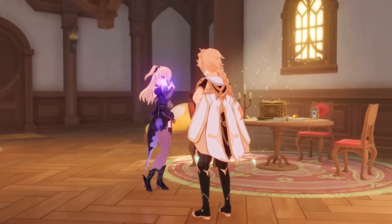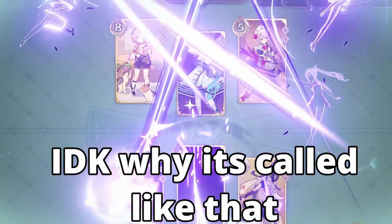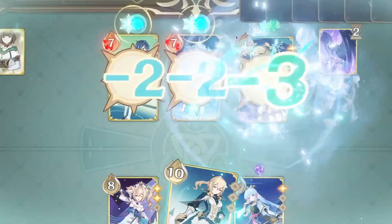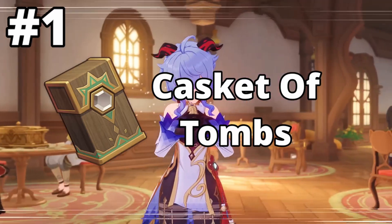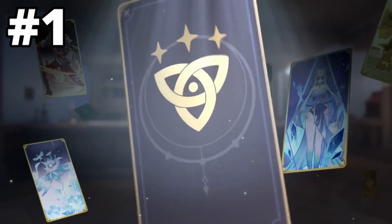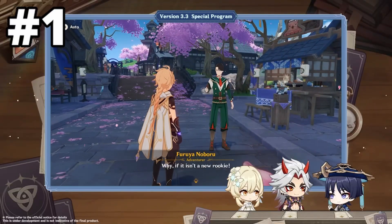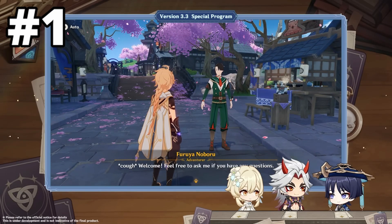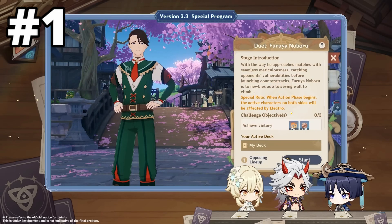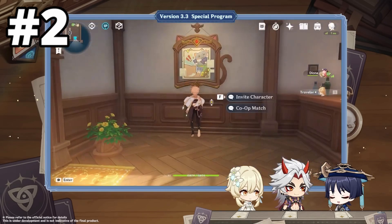Now I'm going to tell you how you can obtain these cards. First, you will have to complete the TCG tutorial quest. After you complete that quest you will get a gadget known as the Casket of Tomes. When you use the Casket of Tomes gadget, you will get the NPCs' locations in the Teyvat world. You will have to find those NPCs and have a brawl with them — after you defeat them you will get a character card or other related rewards.